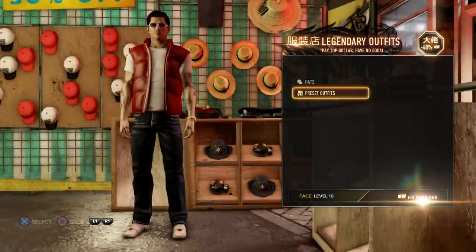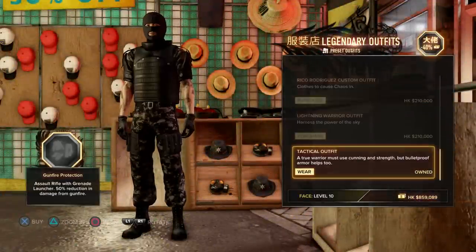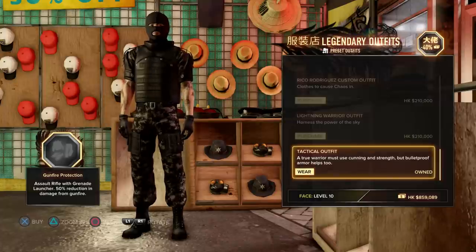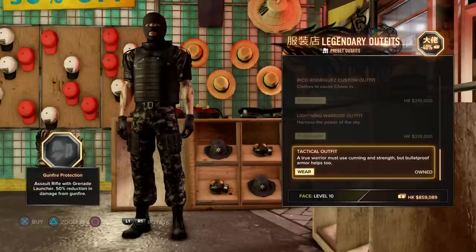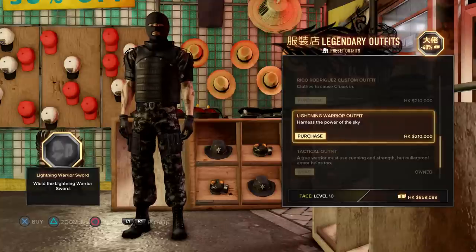Some outfits will be unlocked for free during missions, like the tactical outfit during cop missions. You don't have to buy this one — it costs 350 grand anyway if you don't have the 40% discount from playing it free.